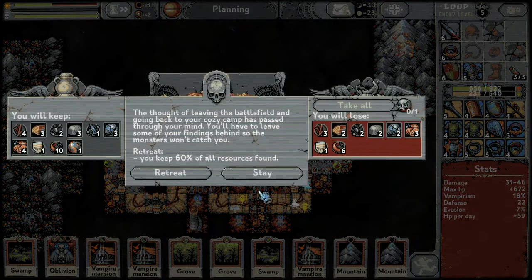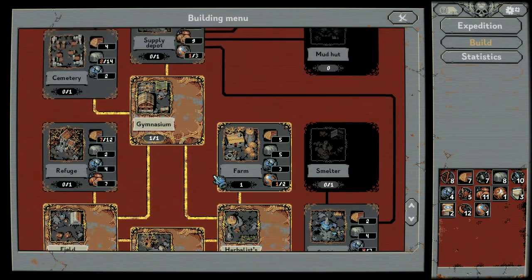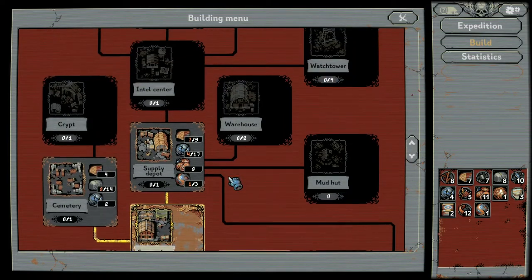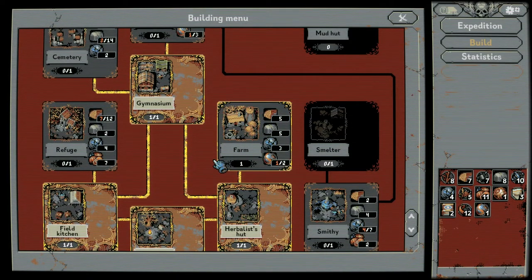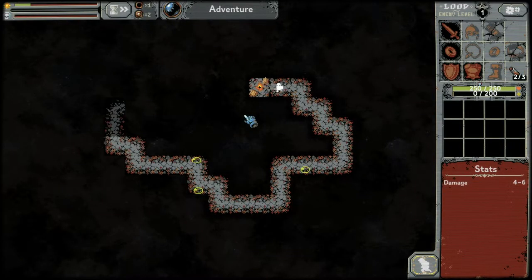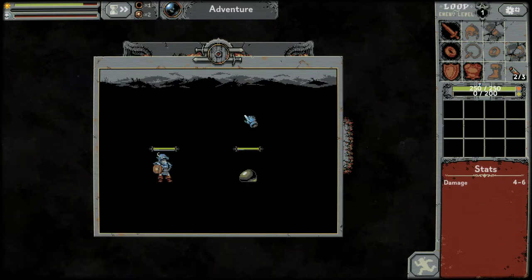We're just going to back out — keep 60% of our stuff and go again. Can we build anything? We can build more farms but we can't build anything else yet — we're close to building a second farm. Can we go again? I hope we do the same run though.